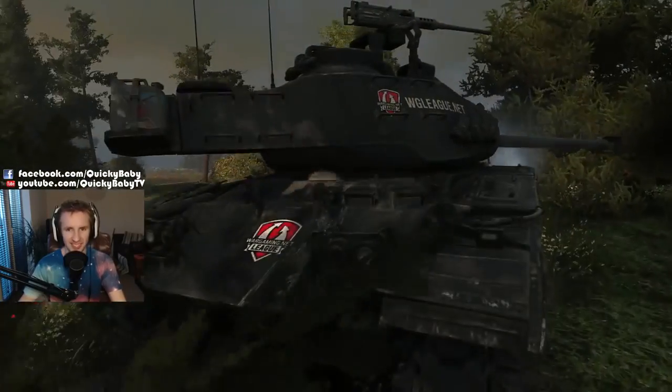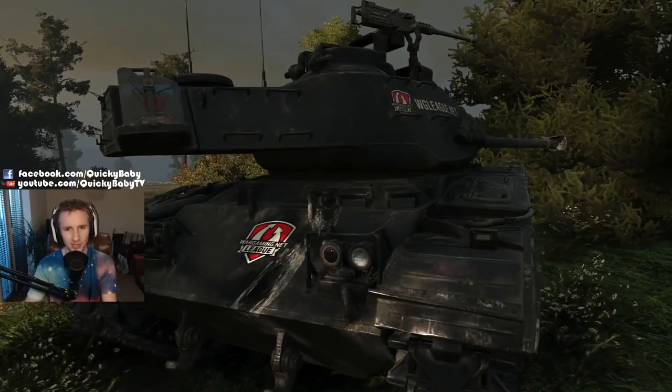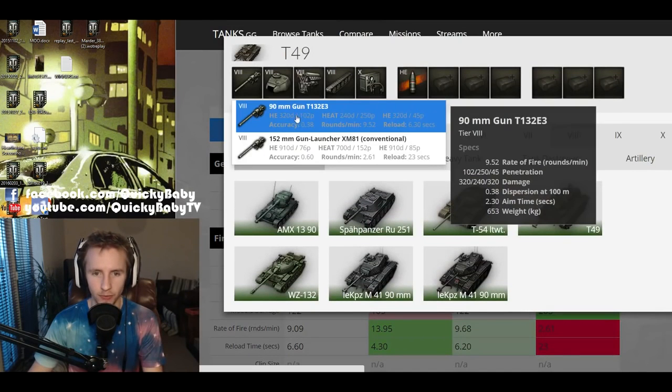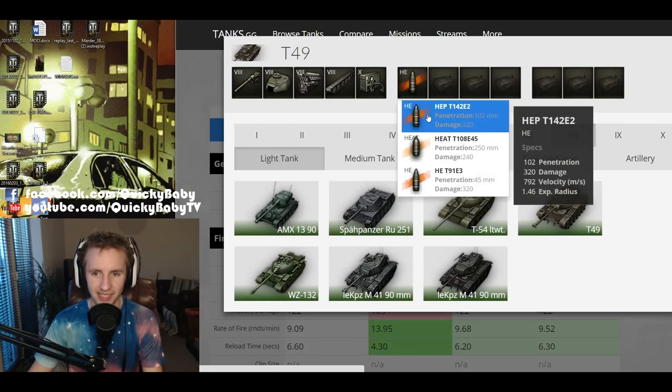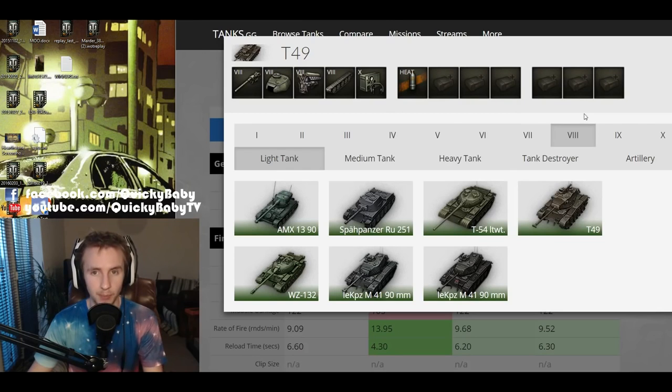I'm going to run over the statistics of this vehicle, see how it weighs up to the competition, and then show you some ace tanker gameplay. Here we have the M41 90 millimeter on the left, the M41 Walker Bulldog which is a tier 7 American light tank, the Speerpanzer RU251, the tier 8 German light tank, and the T49 which I'm equipping with the 90 millimeter - but remember that this T49's 90 millimeter has HEP ammunition as its standard rounds and you have to fire expensive heat rounds if you want a high penetration shell.